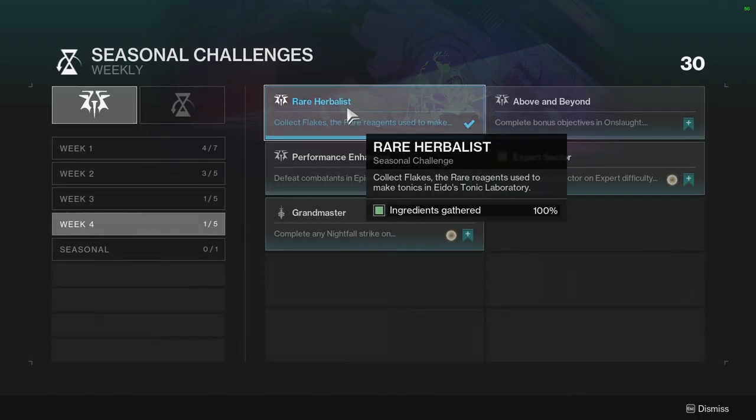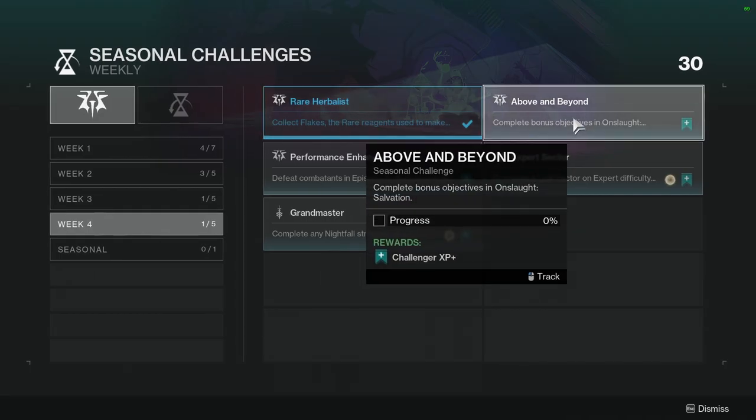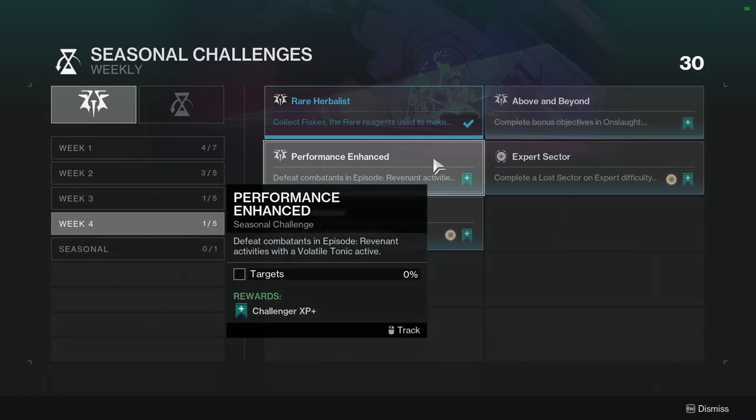To start off: Rare Herbalist — collect flakes from rare regions used to make tonics in Eido's tonic laboratory. Next one is just play the game, above and beyond — complete bonus objectives in Onslaught Salvation. This one's going to be rough because I don't know how much percentage it gives. Hopefully it's not super terrible. Performance Enhanced — defeat combatants in Episode Revenant activities with a volatile tonic active. This one is just going to be have a volatile tonic active while doing stuff in Revenant, which is not hard.